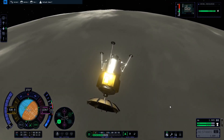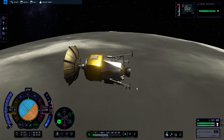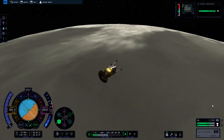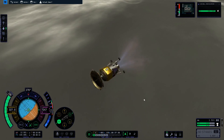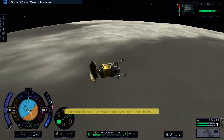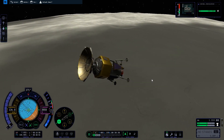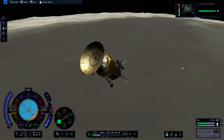Burn retrograde until your speed is zero meters per second. I'm going to burn retrograde because I want to land in this vicinity — I'm doing this a little bit prematurely, but you can do it at any point. Just make sure with this vessel you don't start your retrograde suicide burn later than 6,000 meters — that's just a recommendation for new players. Here we are now coming down, so just slow your speed down.